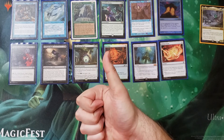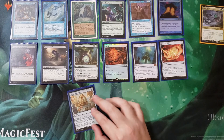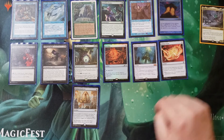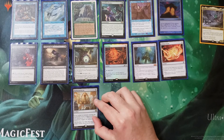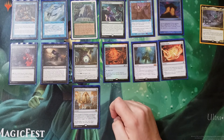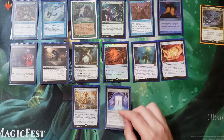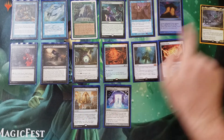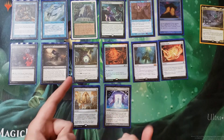Panharmonicon — oh yeah, we want double on double. The joy it will bring to people when they see it, because they know it's coming and if they have no answers, so good. Conjurer's Closet — because one blink says not enough. We need to be able to blink, double, blink, double — just keep those ETBs triggering every end step.